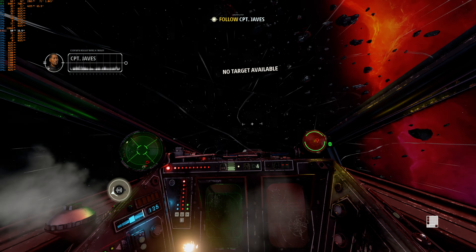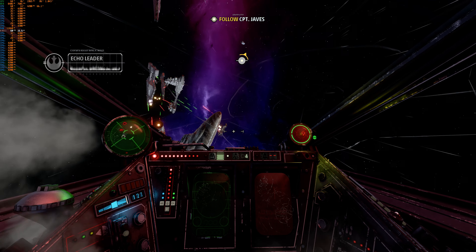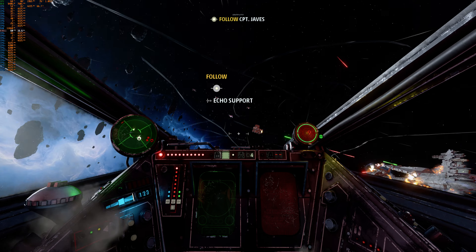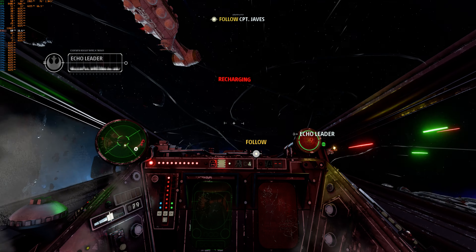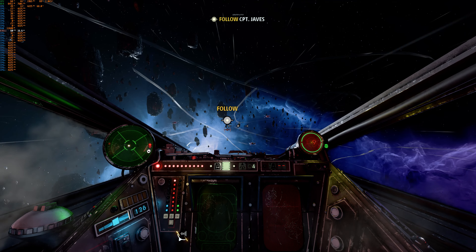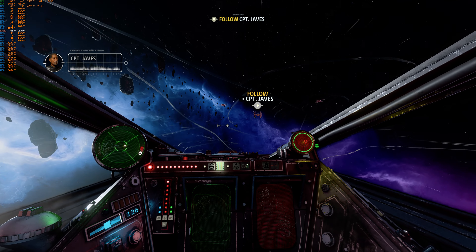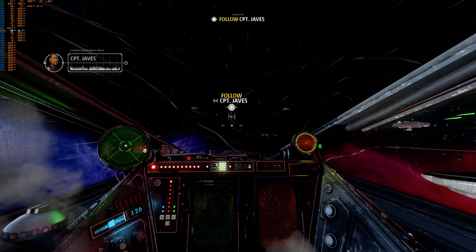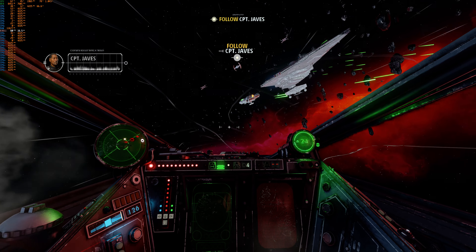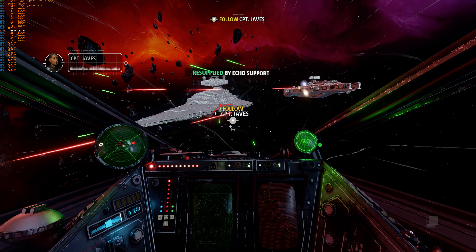Echo, let's get that convoy to a safer location. Head to the far side of the MC-80. Refugee convoy, we're out of time — we've got to get you out of here. Refugee convoy to Rebel Alliance: we're ready for lightspeed jump. Wait — the Star Destroyer will be watching all possible vectors. They can still find you. Pilot, it's risky, but if we can destroy the targeting system on the Vigilance, we might throw them off the convoy's trail.